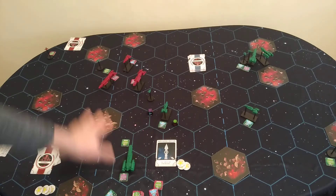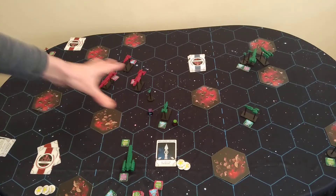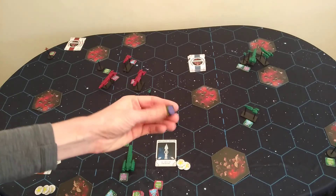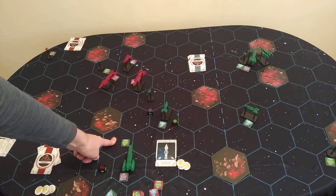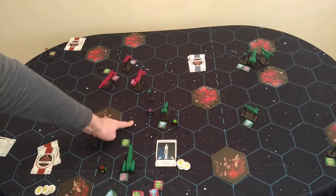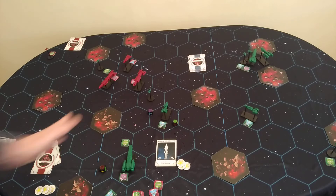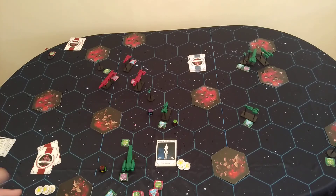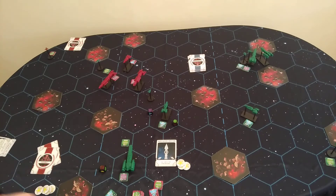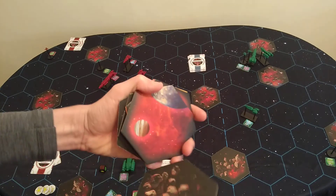Now let's talk about attacking around terrain. Can you hide behind asteroids? Yes. Unlike Memoir 44 where forests reduce dice, here you can hide behind asteroids so that a ship over there can't shoot you, but one at a different angle potentially could. You can fire side by side but need to maneuver around asteroid fields. If a capital ship is destroyed, it turns into debris which acts as an additional hindrance.